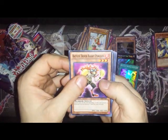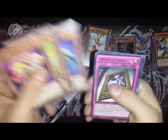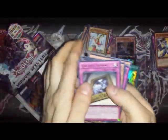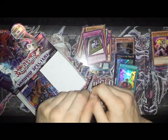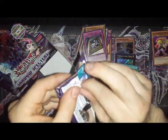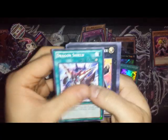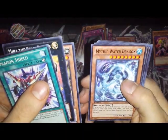Rabbit Puncher, Sail Prison, Survival of the Fittest. The cards didn't want to come out cleanly. Dragon Shield Mirror, Mara the Star Bearer.